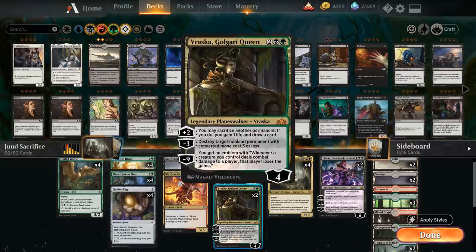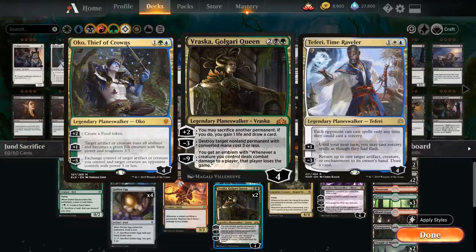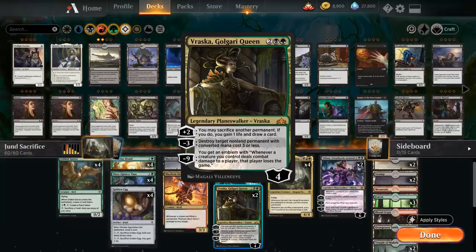At 4 mana we've got 2 copies of Vraska, Golgari Queen, which can destroy target non-land permanent with converted mana cost 3 or less with the minus 3 — so it can take out annoying planeswalkers like Oko or Teferi. The plus 2 can help us sacrifice another permanent, and if we do we gain 1 life and draw a card, which is another way to trigger Mayhem Devil or draw cards with Korvold in play. And if we ever get to the ultimate, that's another way to potentially win the game.